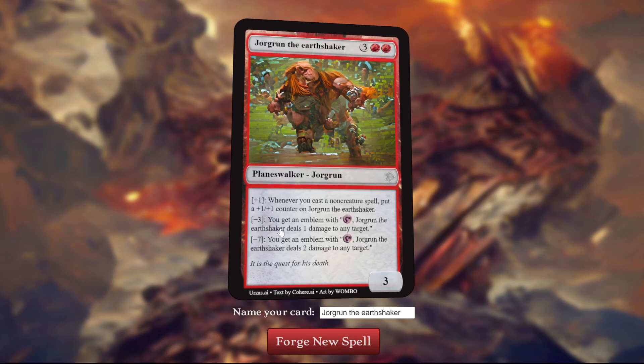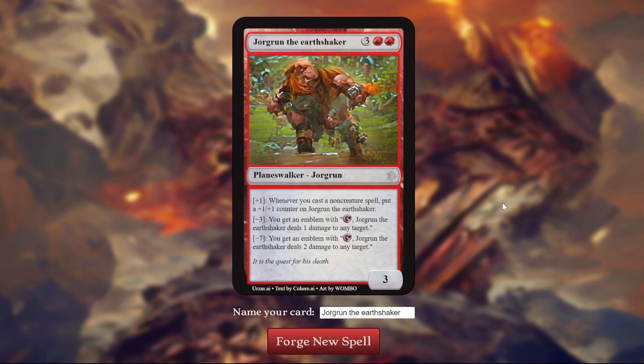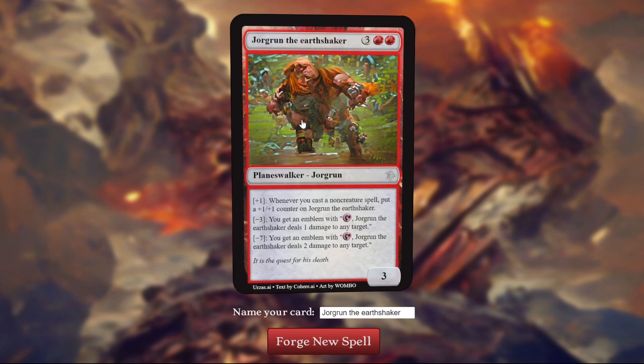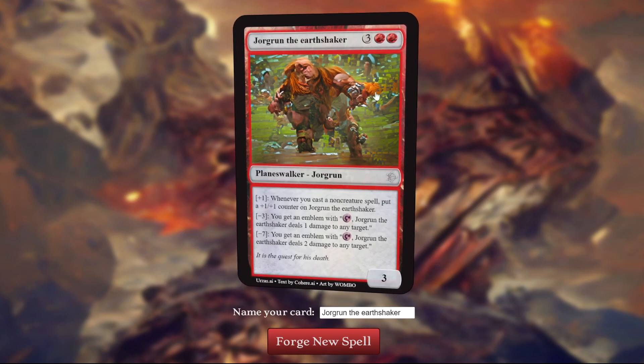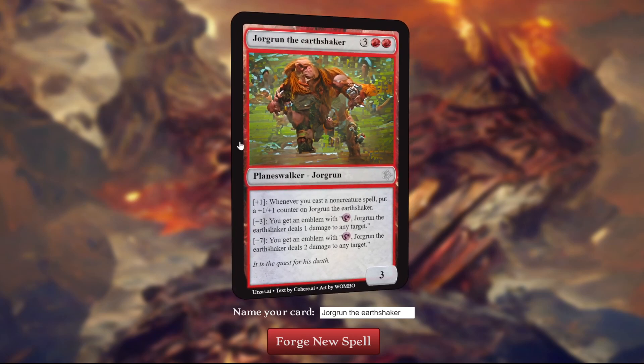The minus 3 is: you get an emblem with tap — Jorgrun deals 1 damage to any target. I don't think you can tap emblems; they're not permanents, and you only tap permanents during your untap step. So I don't think this effect works at all. And the minus 7 is just that but bigger. So this Planeswalker does nothing. The art looks pretty cool — maybe even recognizable as a dwarf carrying some kind of staff. I like the art. Card makes no sense.